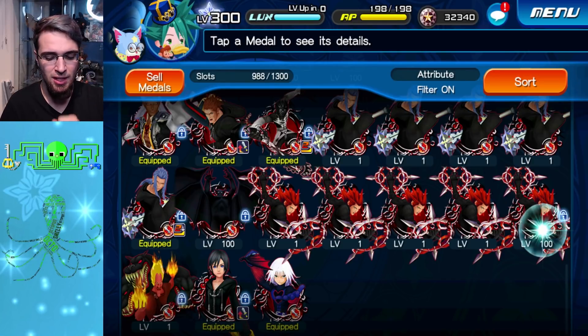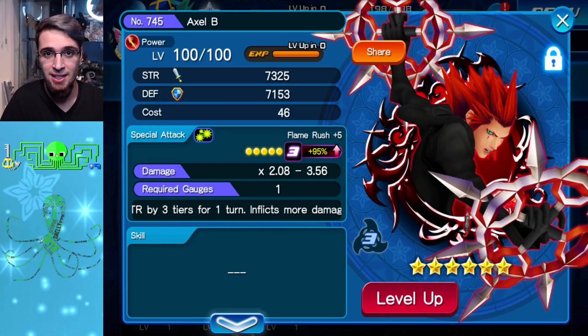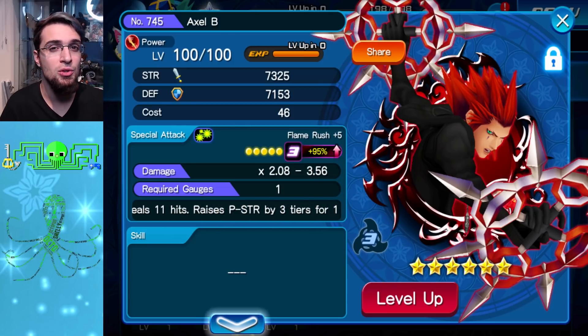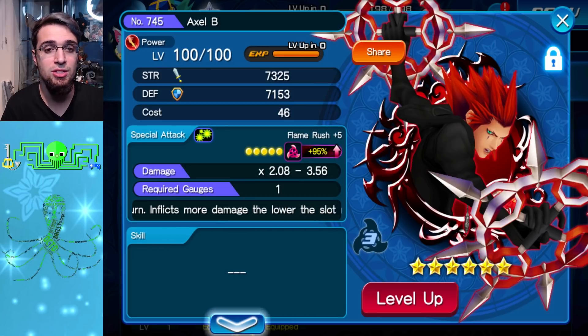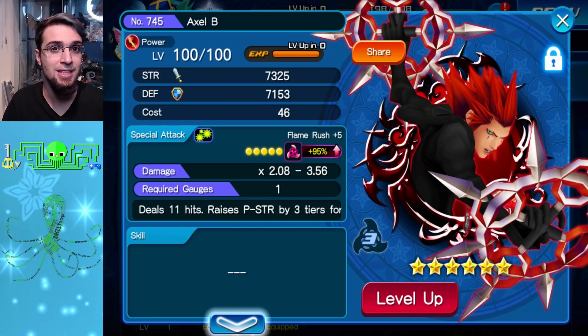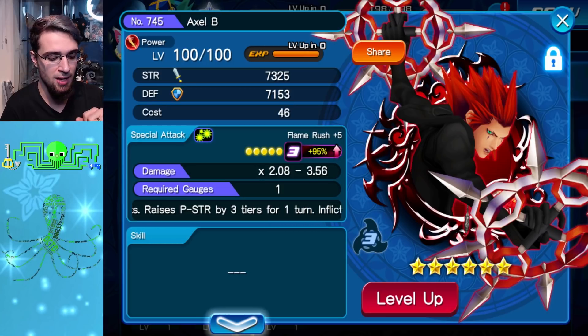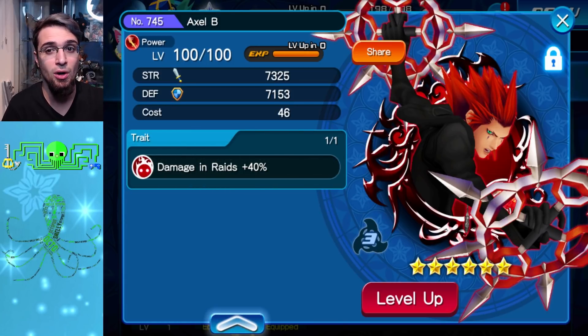We'll start off with Axel B. For any attack metal, if you have Kyrie X in the game — multiple copies of Kyrie X — you can basically get away with not using negative 60 traits on your metals anymore, because you can stack that general defense down buff. Negative 60s aren't as needed unless you're going into Colosseum. But if you can build a full general defense down setup, you should focus on plus 1,000 for your trait. That goes for all three of these metals.